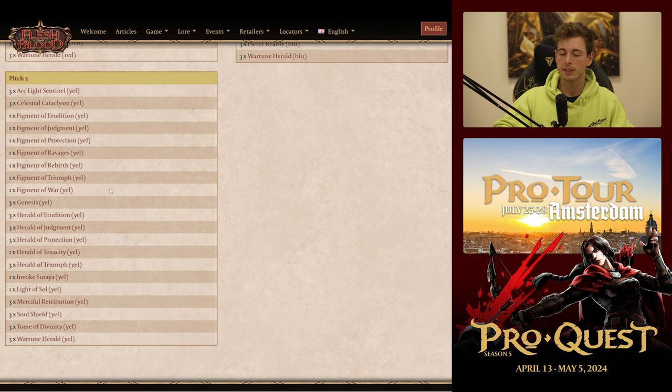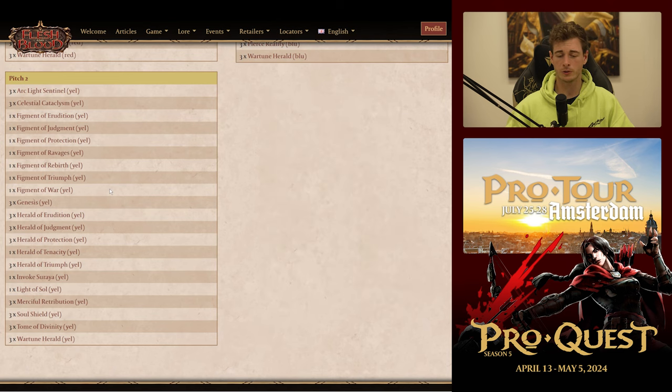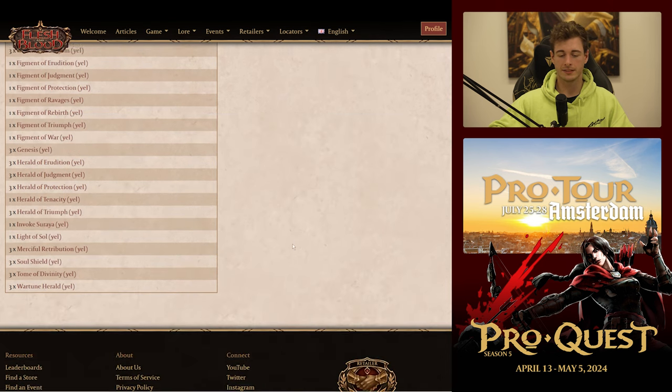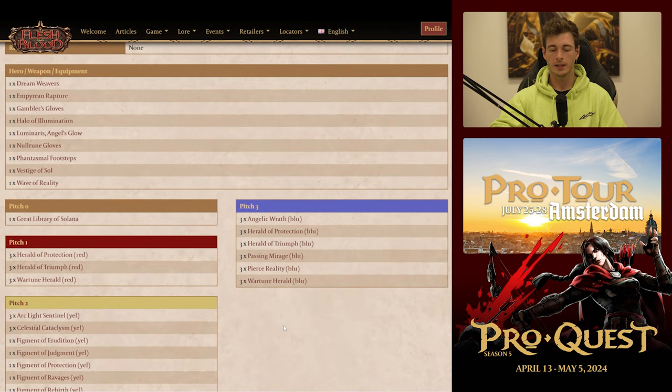One card not in this list that I personally really like is Celestial Reprimand — a yellow zero-cost instant targeting an attack action defending a card with 'herald' in its name, giving it minus two power. This means if they try to pop your attack with a six, seven, or even eight power card in the case of Herald of Triumph, it no longer pops and you get the on-hit. Fantastic card especially against brutes. Obviously Vespa decided he wouldn't see many poppers on the day and trimmed it for more aggro-focused tools like Invoke Suraya, which is totally defensible.